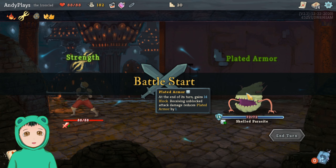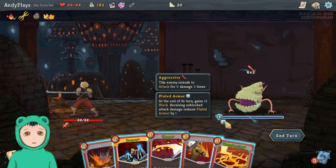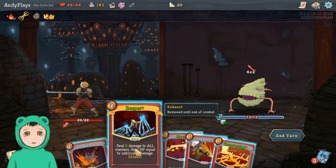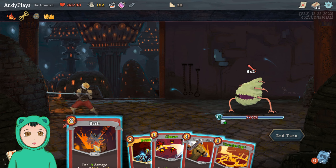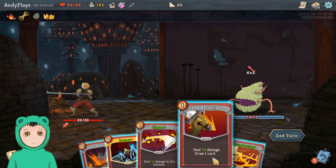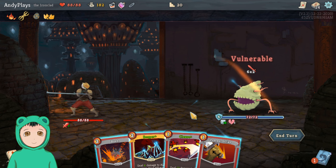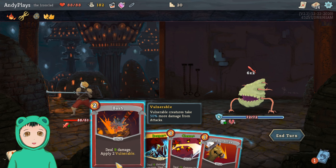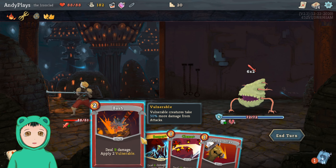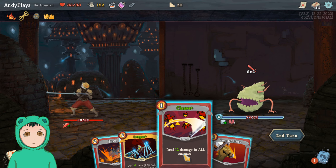Sure, I like that. So next up is a Shelled Parasite: at the end of this turn gain 14 block; receiving block damage reduces the plate armor by one. So we can't really do Reaper right now. Let's do Bash, see what our options are — we can do a Thunderclap into... we want more vulnerable, right?